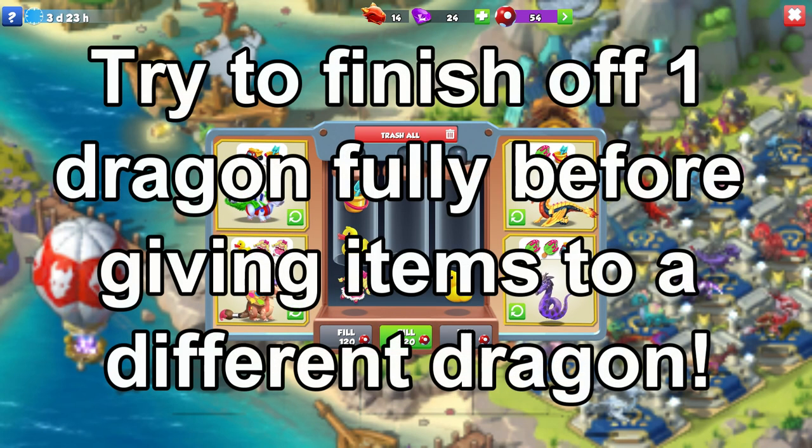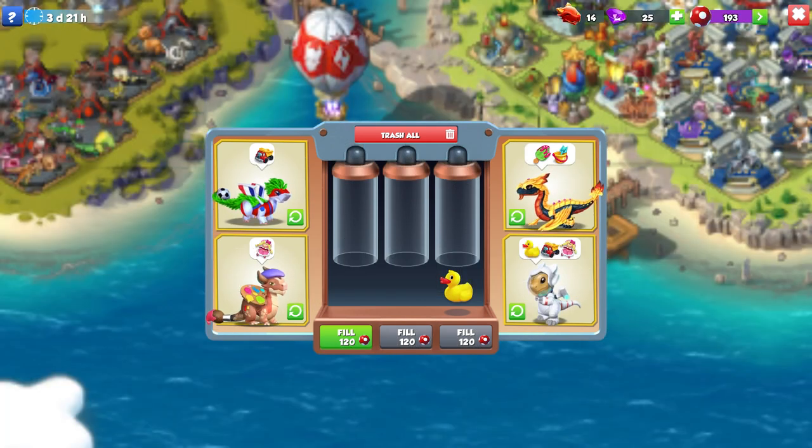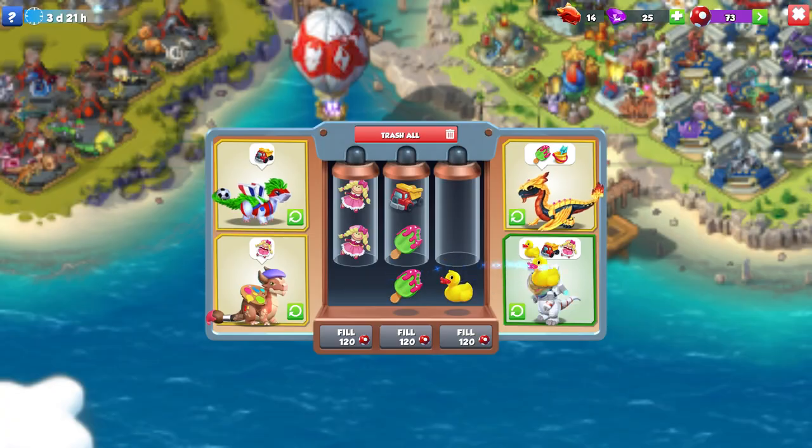Always try to finish off one dragon before you start on another, since the new dragon that appears may have a more desirable set of required items for you to give it than any existing ones. The tubes are mostly just about optimizing item gifting — get that down and you've got half of the event figured out.